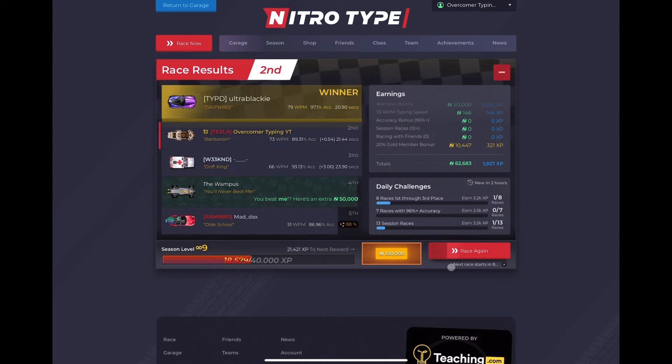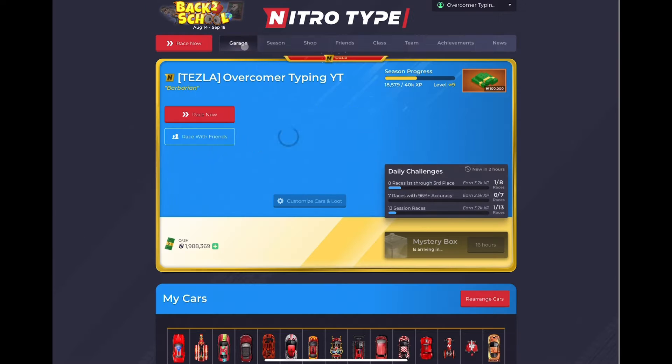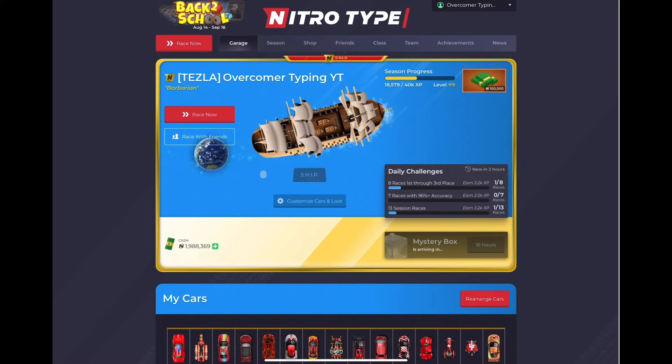If you press enter to play again, they've changed it. It used to say 'next race starts in five seconds,' but now they've updated it — I'm pretty sure as of today — and it takes 10 seconds instead of 5. By the way, the prompt 'tap on the racetrack to activate your keyboard' appears because I'm on an iPad, not a computer. If you're on a computer it would just go into the next race. So they have changed it from 5 seconds to 10 seconds.